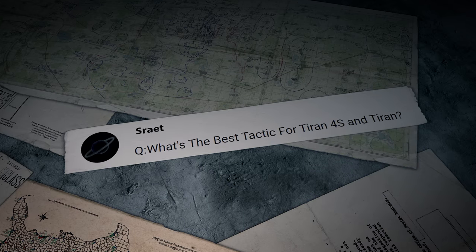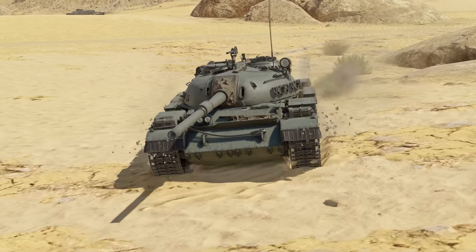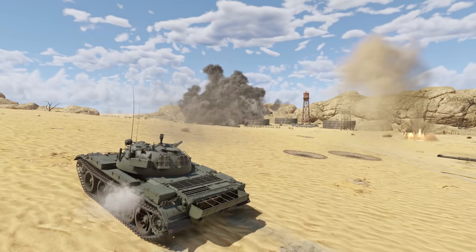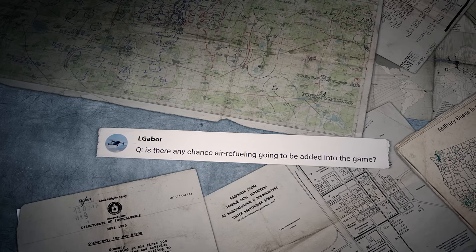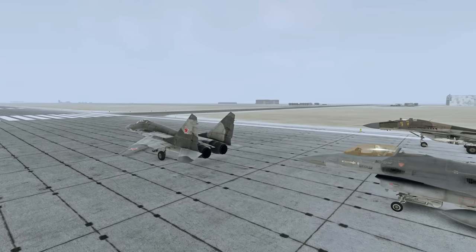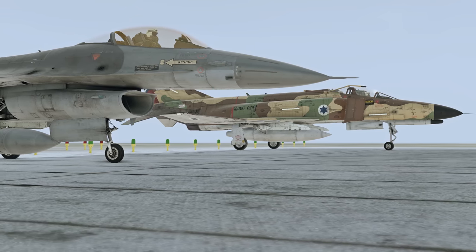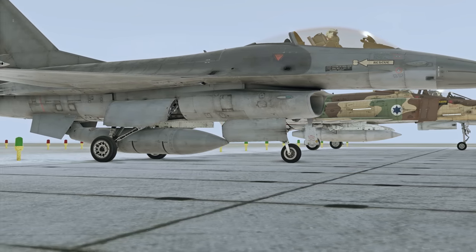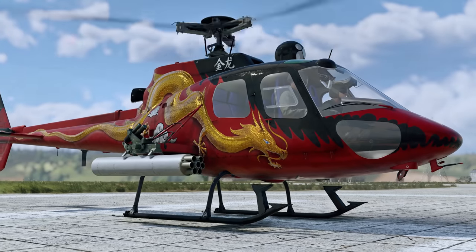Sirriot asks: 'What's the best tactic for the Tekhanka 4S and Tehran?' Why not check out episode 303 — you can find the Tekhanka 4S in the Metal Beast section there. El Gabor asks: 'Is there any chance that air refueling will be added to the game?' It's an option of course, but we don't really see it as part of the gameplay at the moment. Only top jets have issues with fuel, and those are easily fixed with drop tanks. Moreover, it's much safer to refuel at your base, defended by AA, than mid-flight.